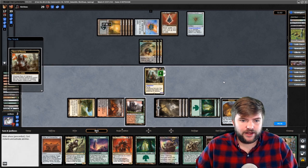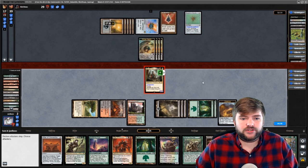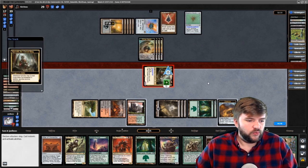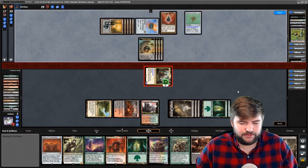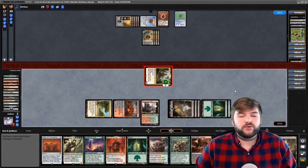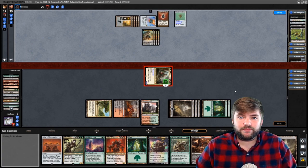Thank goodness — we've got Eldrazi Spawn. The Poison Tip Archer is dead from Find Finality's board wipe, so the Eldrazi Spawn don't matter. We swing in — they're at eleven commander damage already. They take seventeen commander damage and that is the game. Thought the mono green was going to stomp us, but we took them out, our middle opponent scooped, and we took down our mono black opponent. As you can see, the deck when it goes off is absolutely insane.